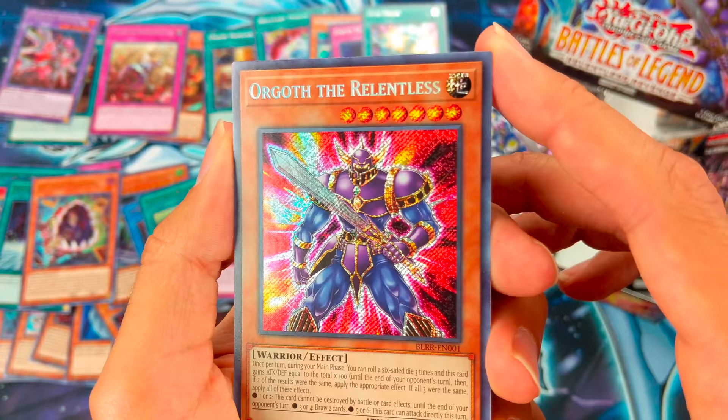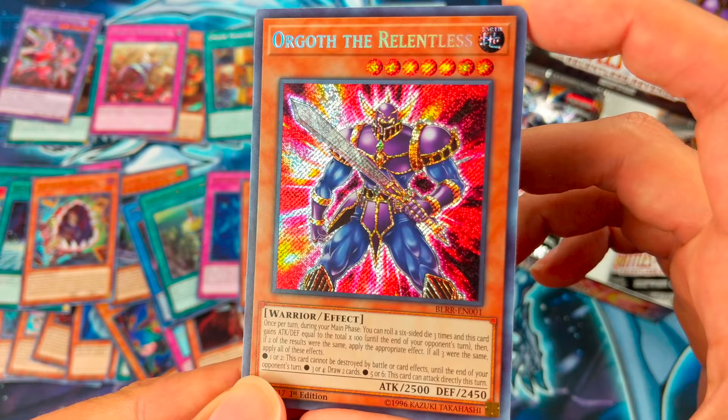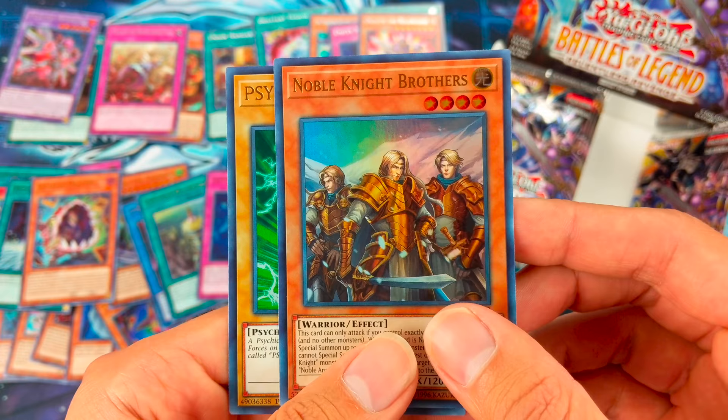Orgoth the Relentless — that's what I wanted too! Pretty fun card and looks pretty badass. Really cool. So Edmuk the World Challenge Dragon, Unizombie as an Ultra Rare for the first time — very cool reprint. Noble Knight Brothers and SciFrame Driver.